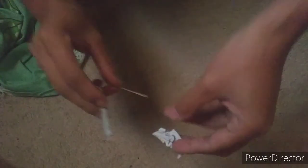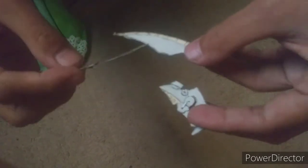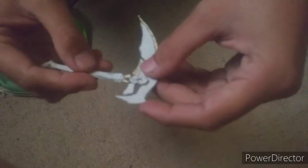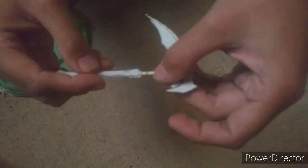Now I'm gonna remove this piece and that piece, showing the three parts of this weapon. Insert that to that piece, then this handle to the circle, and insert that.